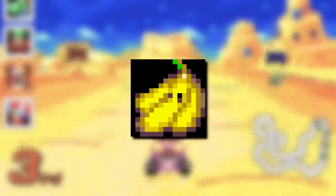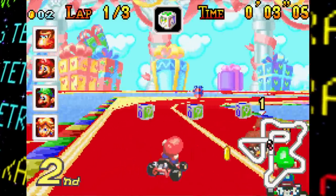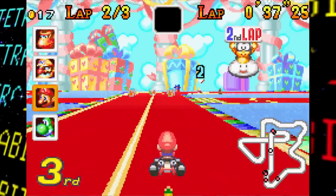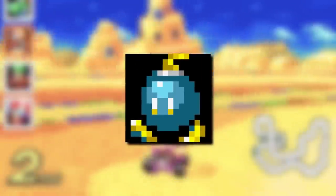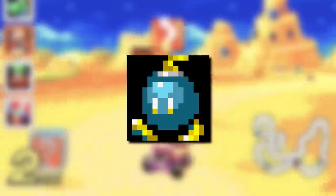Next we have the triple banana item, and unlike the golden mushroom, there doesn't seem to be any functionality left over — using it during a race doesn't seem to do anything. The next scrapped item, the fake item box, which actually hasn't been seen in Mario Kart games for a while, does have some functionality, but instead of dropping a fake item box, just a banana plops out. The decision to not include it might have been made before the fake item boxes were even developed, with a banana used as a placeholder since their effects are pretty similar. Last up for unused item graphics is a Bob-omb — there's no functionality left over for it, but it's been theorized the graphic may have been intended for use when a player takes control of a Bob-omb in battle mode after losing all their balloons.